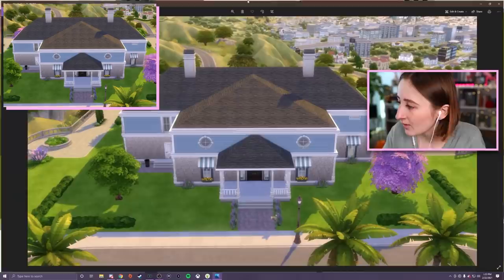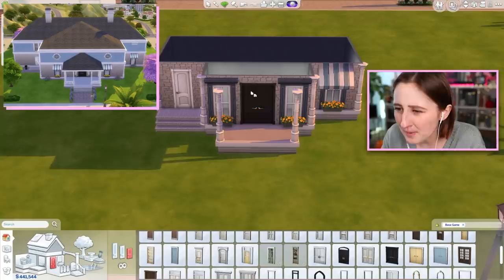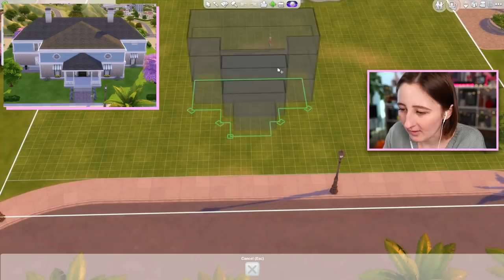You're gonna hate this, but the front door — look, I swear to you. Look at the front door. Okay, I guess it's brown, not black. I think this is probably before they had the update to make black windows and doors. And then there was a little small window.